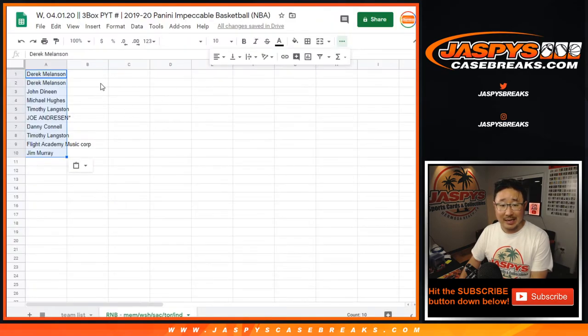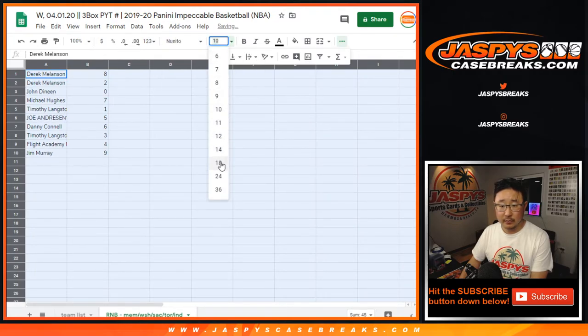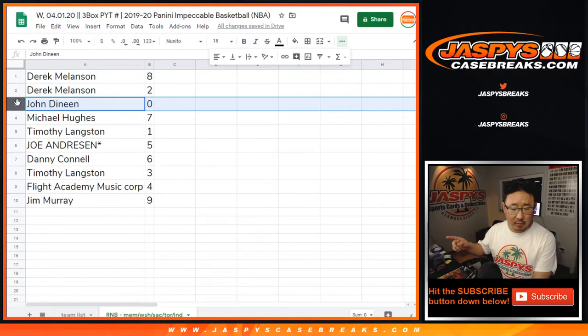Remember, 0 gets any and all redemptions, including 1-of-1 redemptions — an important note. Tim, you'll still get live 1-of-1s. John, for those 4 or 5 teams listed down there, you'll get any and all redemptions for those teams.